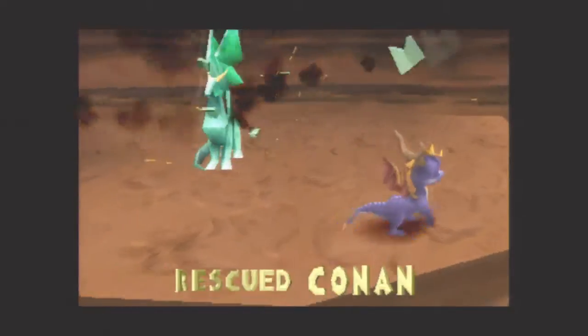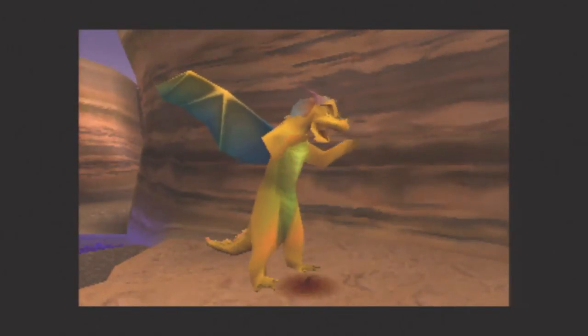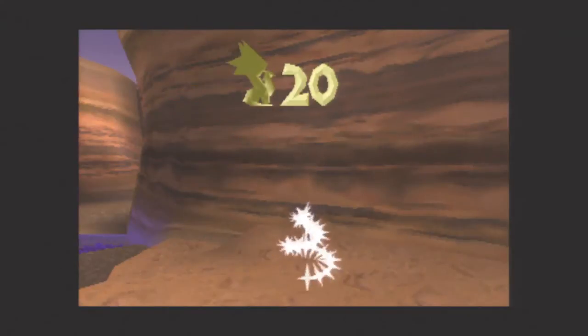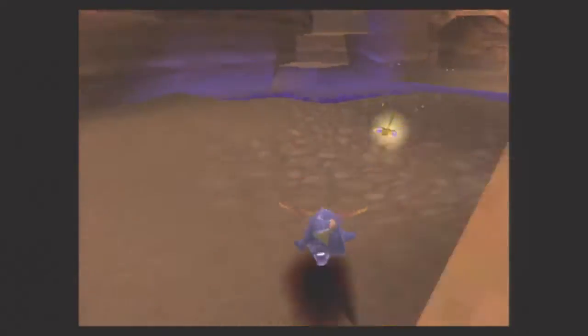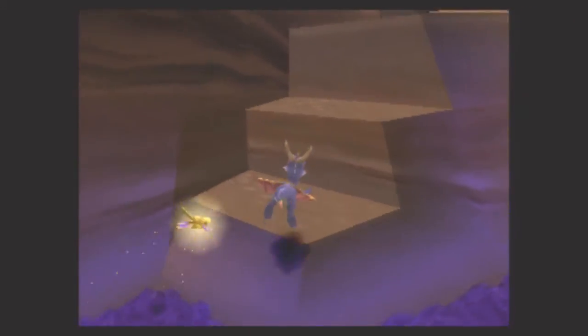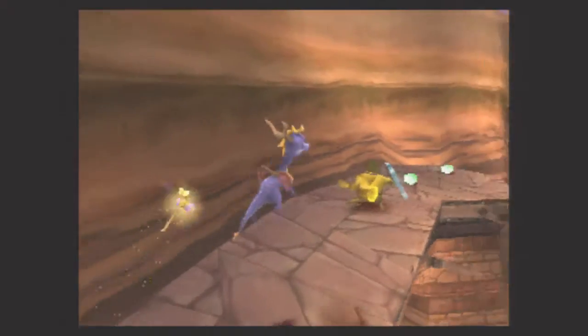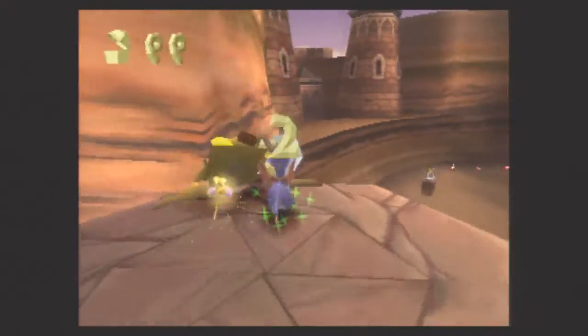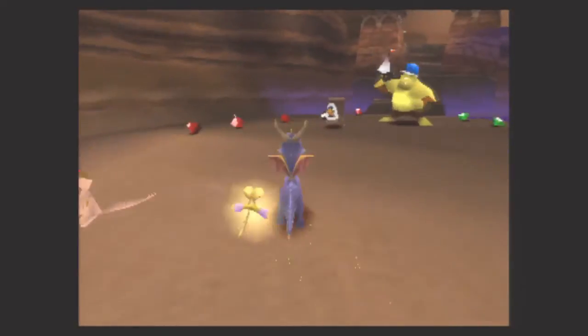Here's our first Dragon of Dry Canyon. Let's continue on — that is Dragon number 20. We are one-fourth of the way through the game in terms of collecting dragons. Just 60 left to go.